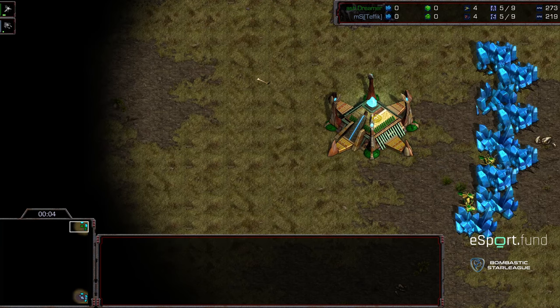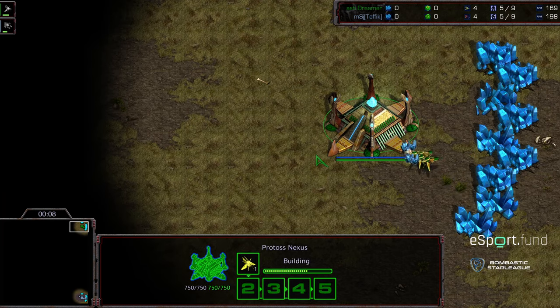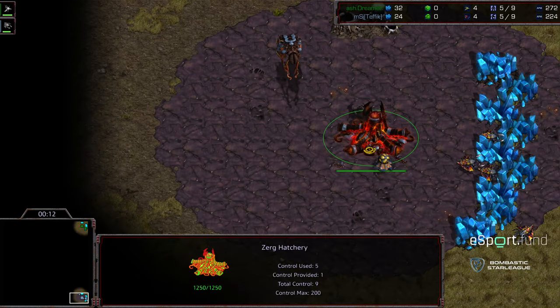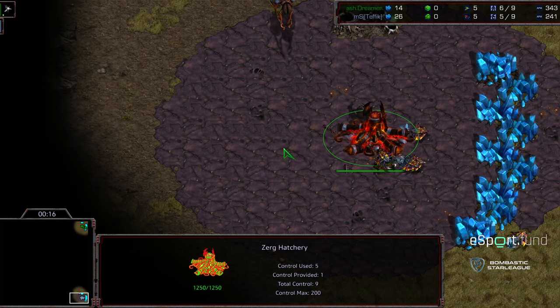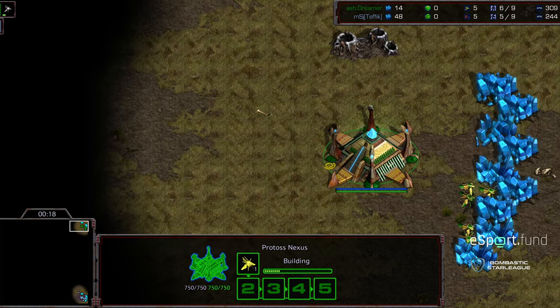This is a highlight match. I've done a couple of other highlights of Dreamer. Dreamer starting in the upper hand corner as the green Protoss, bottom right hand corner we have MSJ Tefik starting as the gray Zerg. This is going to be on Largo, which I'll show off the map in just a second because it is a bit of a non-standard map.